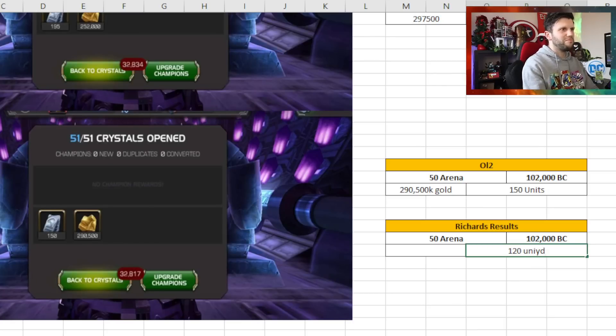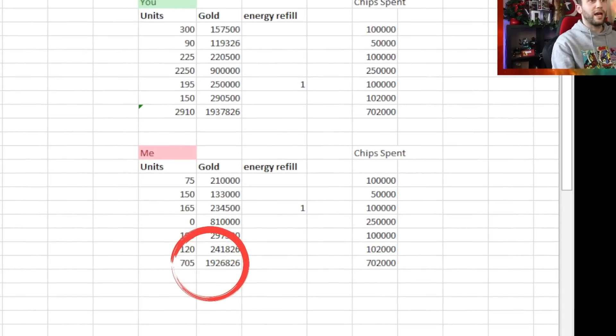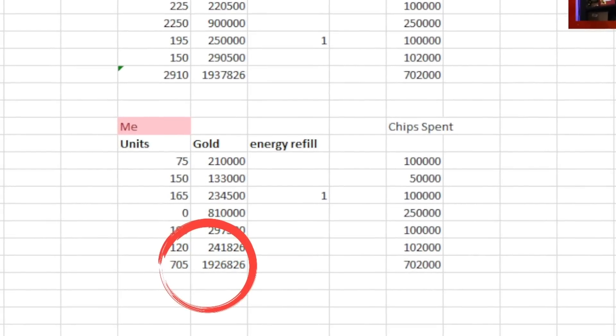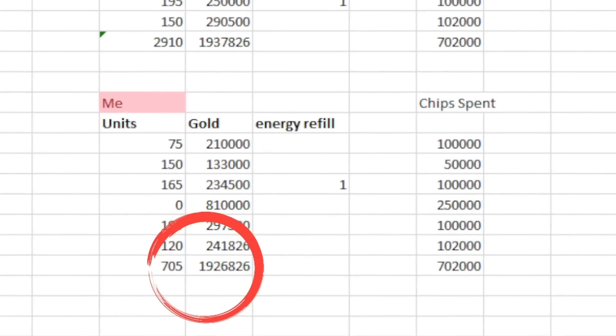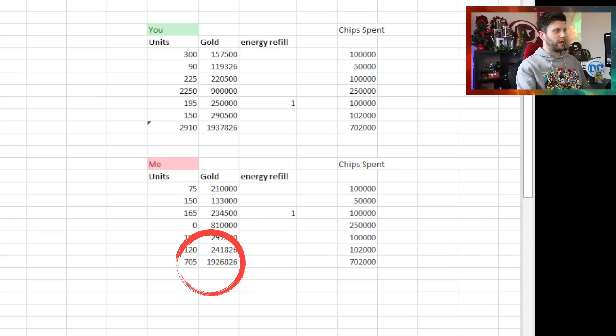Here are the final results and I've got to be honest - it's quite pathetic. Not particularly happy with the RNG elements, but it is what it is. There have been some real annoying losses, especially going for uncollected and throne breaker crystals. If the RNG is with you, you'll get some good stuff. There are better results when it comes to arena crystals, but off 702,000 battle chips I only got 705 units - really, really bad.